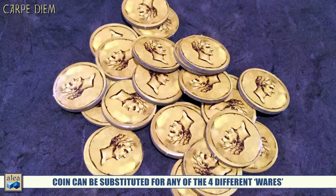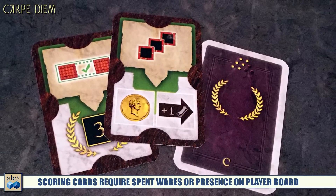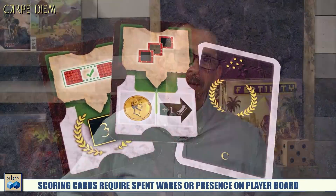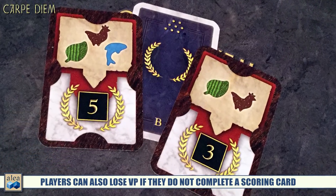Some scoring cards have red icons — meaning you turn in those specific resources to score the victory points. Green icons just mean you need to have achieved that condition at any point during the game on your player board. If you can't meet a card's requirements and have no bread or coins, you lose four points for that card. In our first game, we were so focused on building that we only scored one card each and did lose four points — that's why it's crucial to look at the scoring cards at the very start of each round.